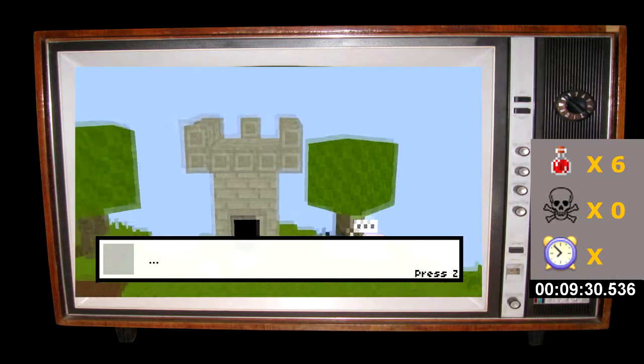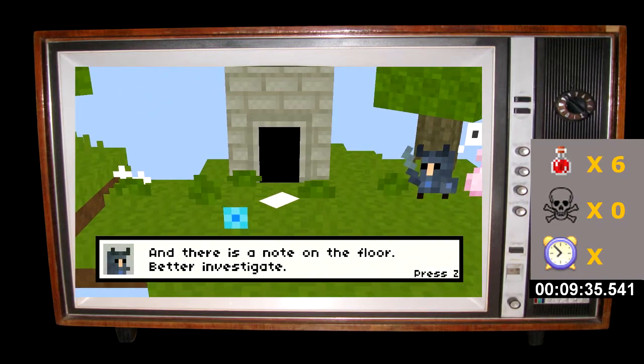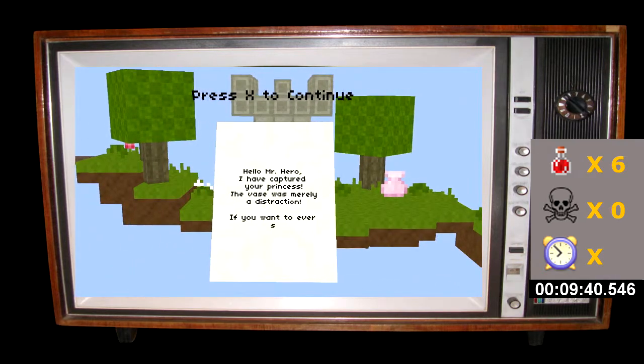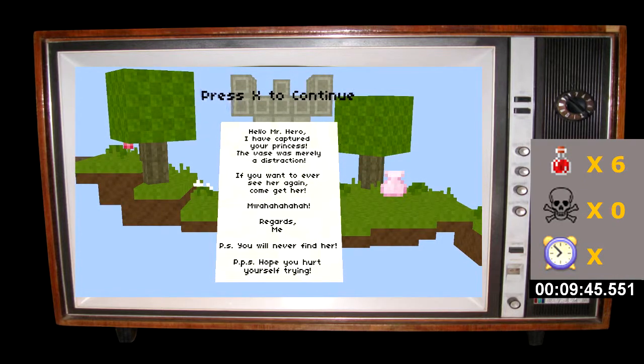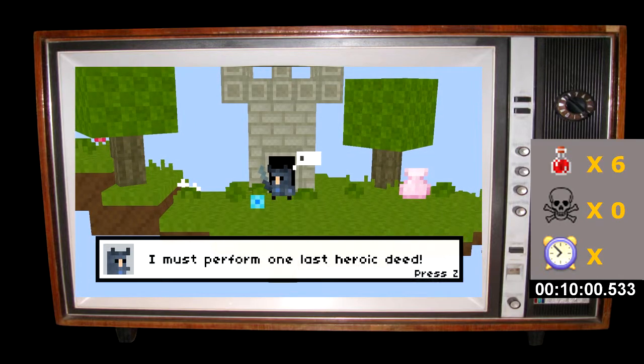Princess? Princess? Nothing — she's gone. And there's a note on the floor, better investigate. 'Hello Mr. Hero, I have captured your princess. The vase was merely a distraction. If you want to ever see her again, come get her. Mwahahaha! Regards, Me. P.S. You'll never find her. P.P.S. Hope you hurt yourself trying.' Oh dear. I must perform one last heroic deed — I must save the princess. Her life depends on it.